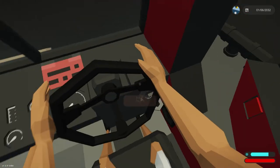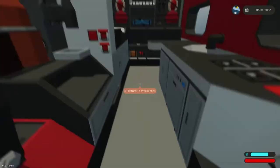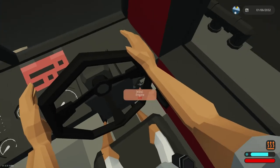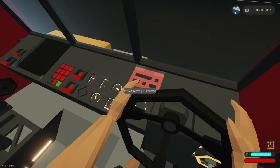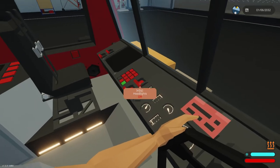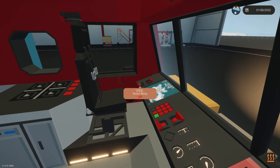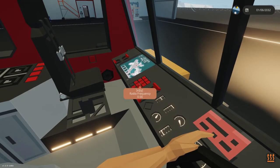Alright, let's start this thing up and turn on its heaters. I think the heaters are back here. Heater. There we go. And I'll start it up. W-A-S-D is move and 1 is the first. Let's turn on the map. There we go.